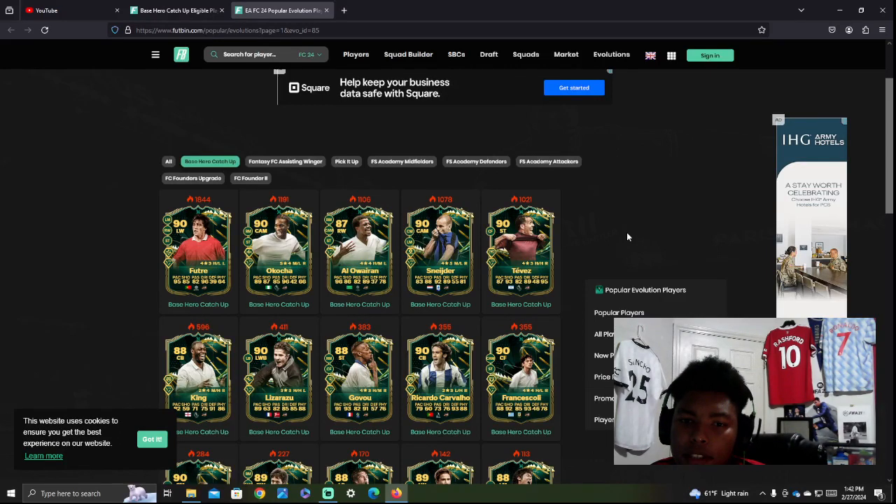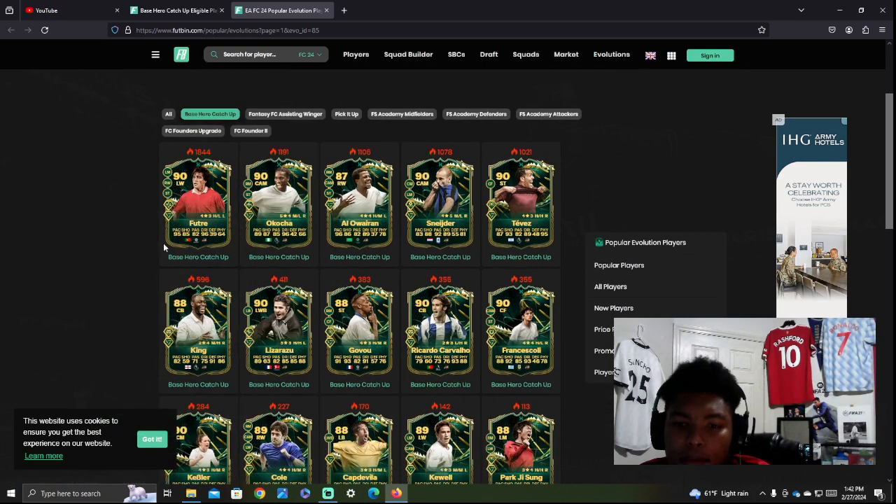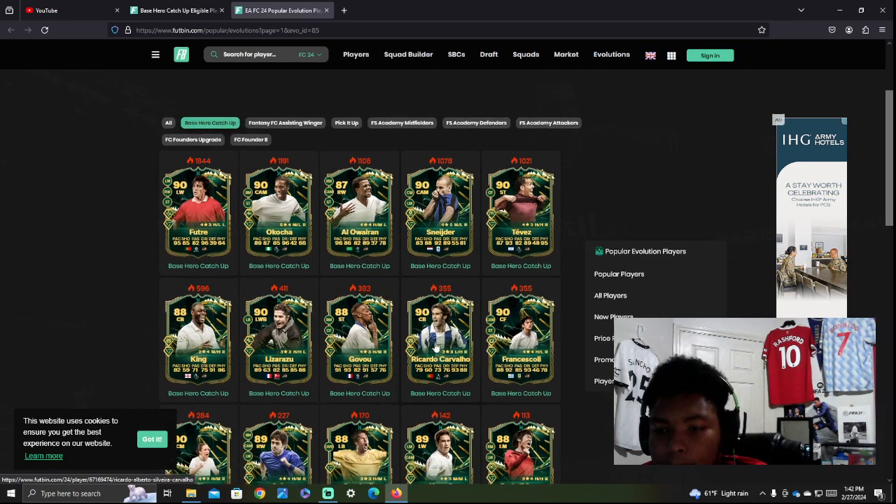Okay guys, we have a new evolution out. How are we doing? YouTube DimesHD here. And today we're going to be talking about Base Hero Catch-Up. The new evolution has just come out for some players that you can put your FC heroes in and upgrade them to higher stats. This evolution is looking pretty good as a lot of these hero cards are relatively cheap. We're going to go through some of these cards and see which ones would be best for your squad.